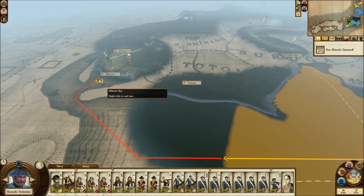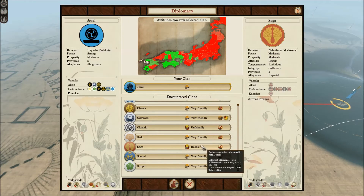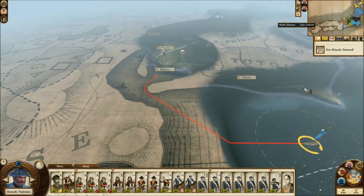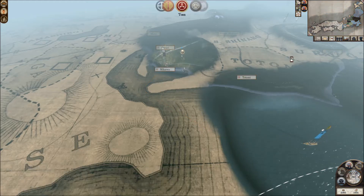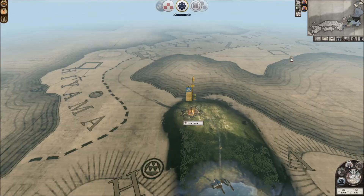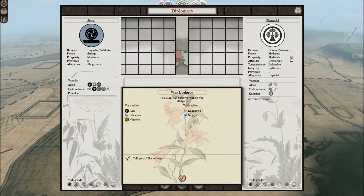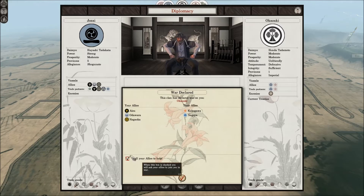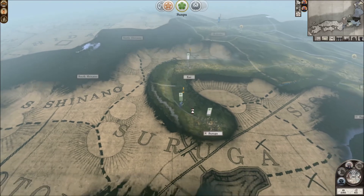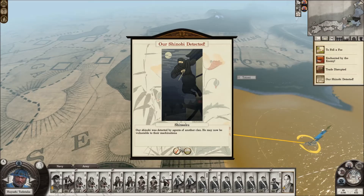A shinobi was detected — that always seems to happen, not too worried about it. In diplomacy, the only enemy clan we actually have the possibility of attacking right now are the Okazaki, which is kind of lame because we need people to attack. Then someone just took a province, and — wait, you declared war on me? Well, I don't care. They declared war and were joined by some allies. I would have attacked them anyway, so it's not really a problem.